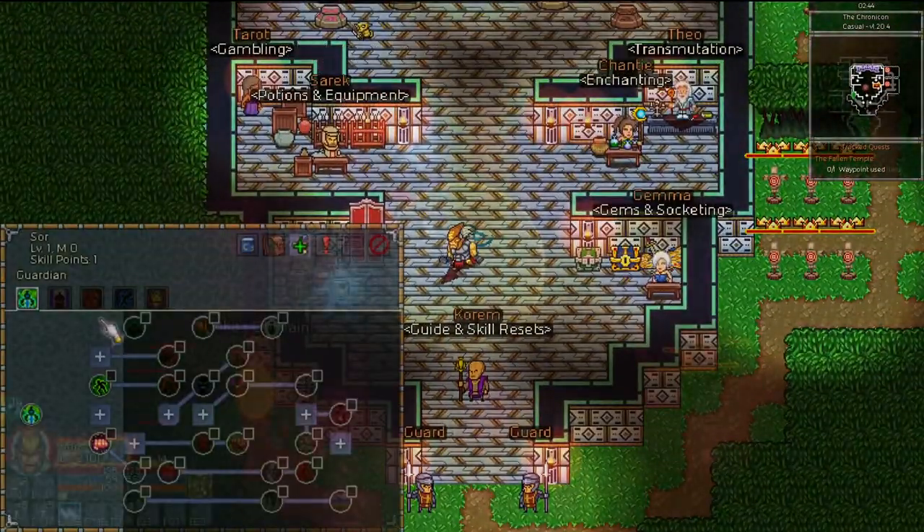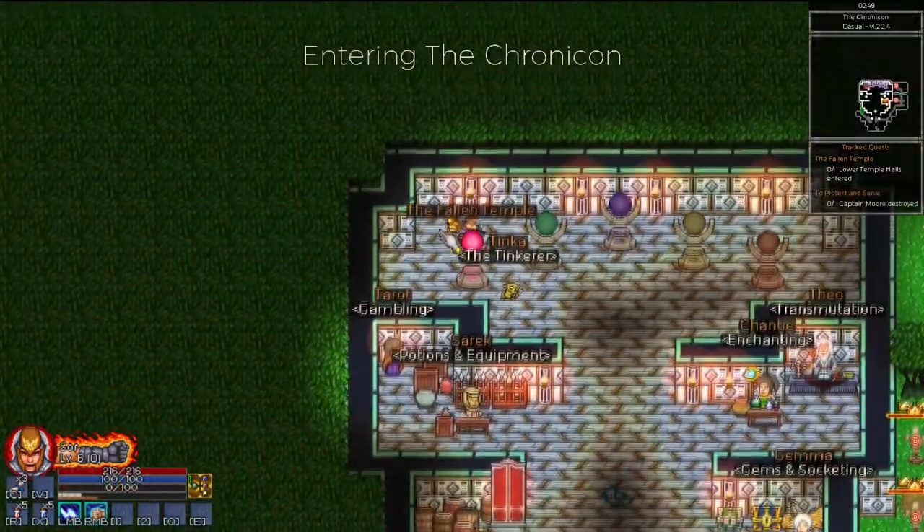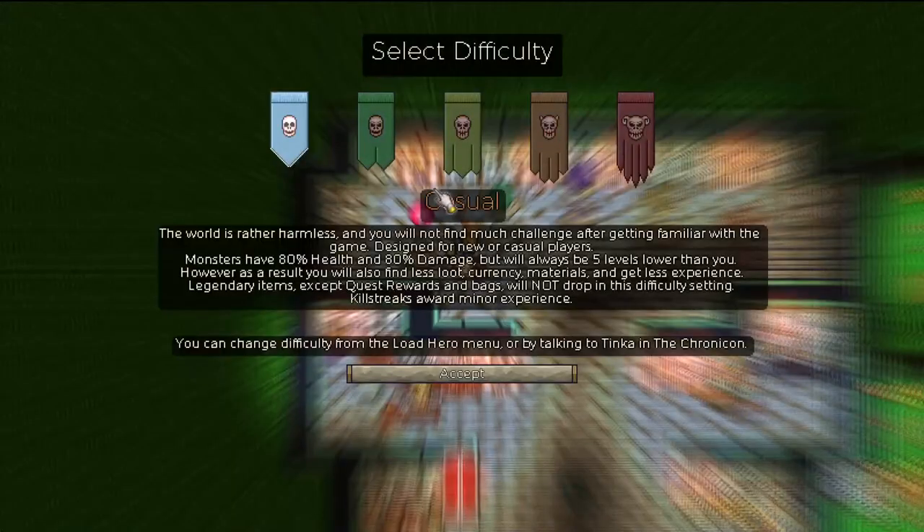Most skill trees don't let you get another damaging skill for at least 4 more levels, which is why I usually start on casual difficulty and switch to normal as soon as I get my second active ability and some purple items equipped.